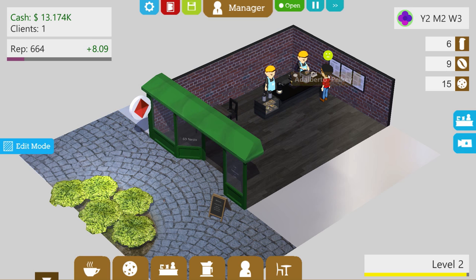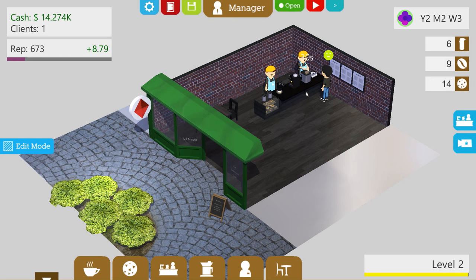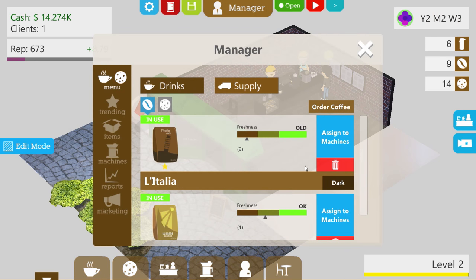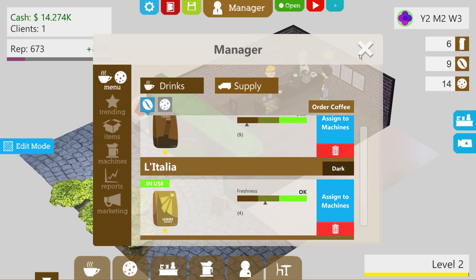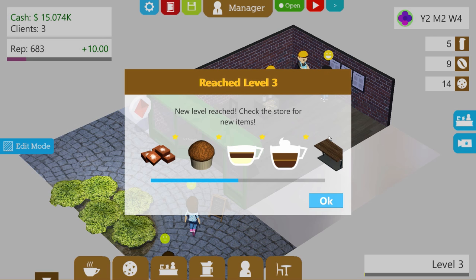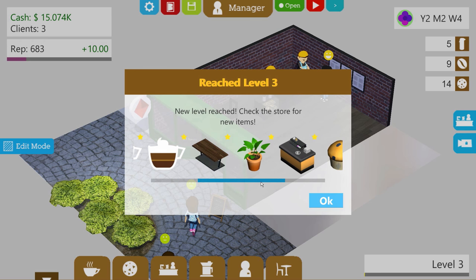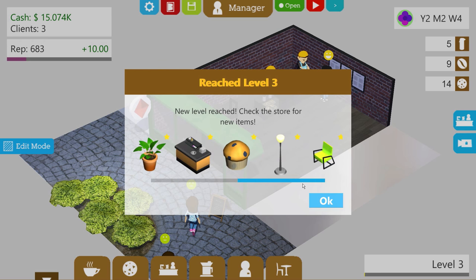Reach level 3! New level reached — check the store for new items. Brownies, we got the chocolate chip, got cappuccinos, and some sort of... a mocha? Got some new tables as well, a new counter. Is that a condiment bar? I think it's a condiment bar. Cappuccino — it's gonna cost me an arm and a leg to research that. But we have a new variety of food, which is great. So what is this supposed to do? 'Some people prefer their coffee without sugar.' I personally enjoy sweet drinks.